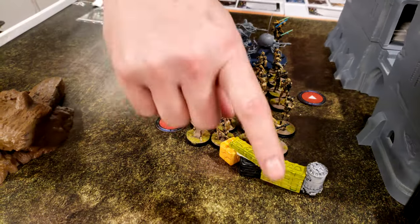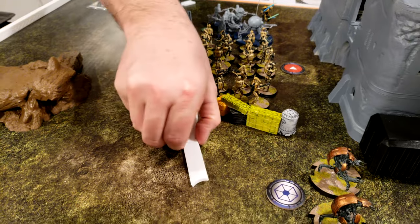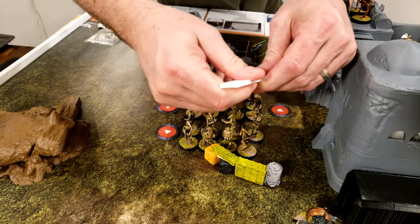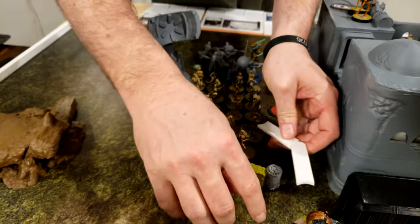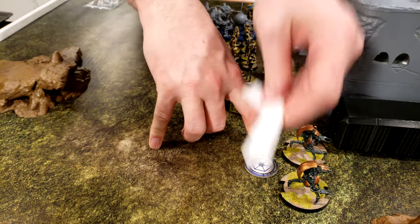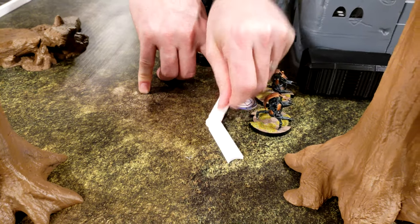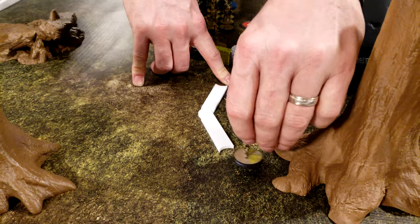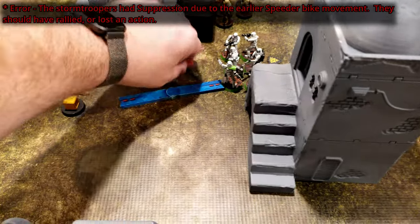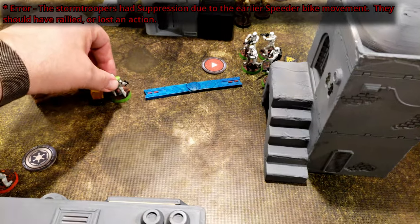I'm going to activate the squad B1s and move up behind the droidekas and take a dodge. One to here, and I'll do another one over behind the tree. And I'm going to take a double move up to the box.